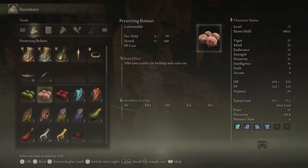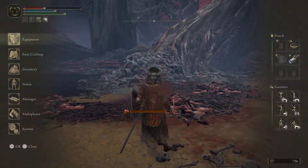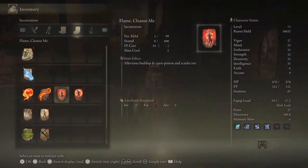There are a number of different equipment options you can use to boost your defence against Scarlet Rot, such as the Guardian Armor Set, the Immunizing Horn Charm, and consumables such as Immunizing Cured Meat. Once you are inflicted with Scarlet Rot, you're going to want to get rid of this effect pretty quickly, which can be done by using consumables such as Preserving Boluses, or an incantation called Flame Cleanse Me.